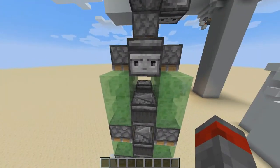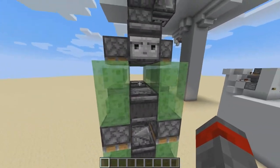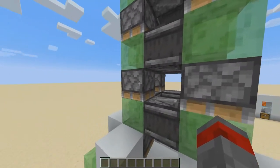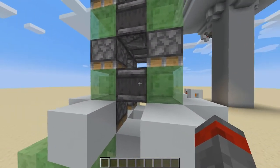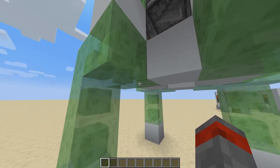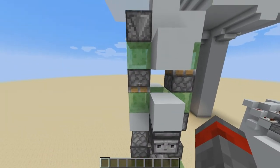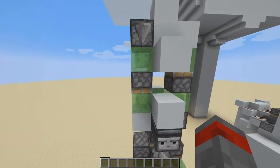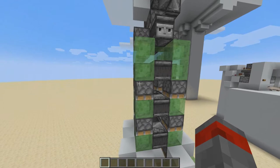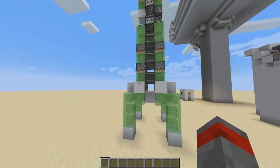If this piston gets powered, it will pull up these slime blocks, updating these observers and giving a pulse to these pistons — pulling slime blocks again, giving update, powering piston, pulling up slime blocks, giving updated observers, and pulling up everything. Essentially we have this motor that powers the rocket ship, and every time it pulls up, everything gets pulled up. So this piston pulls up this piston, which pulls up this one, which pulls up this set of pistons, and this one pulls up the legs.